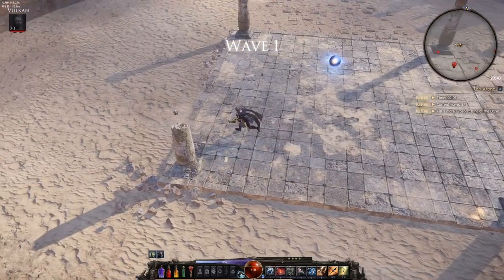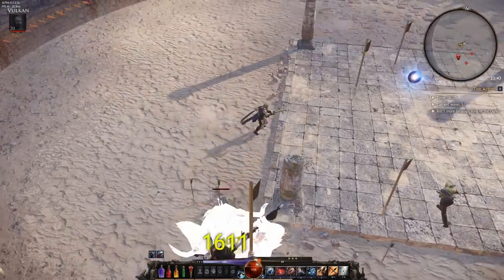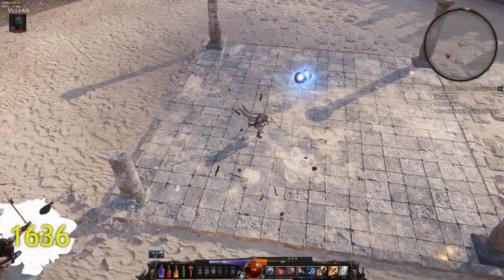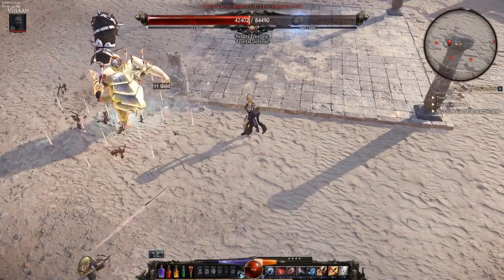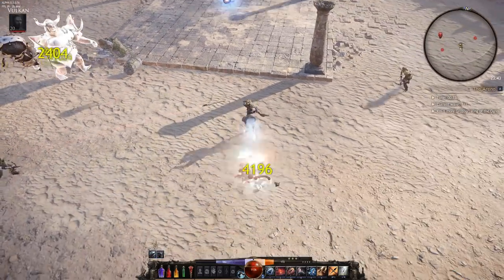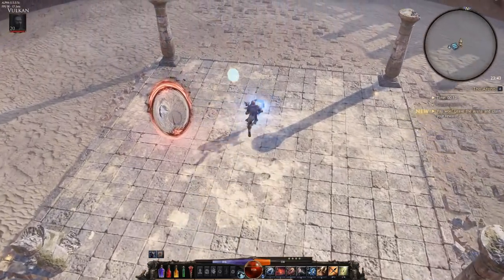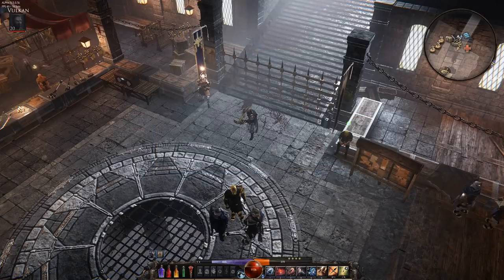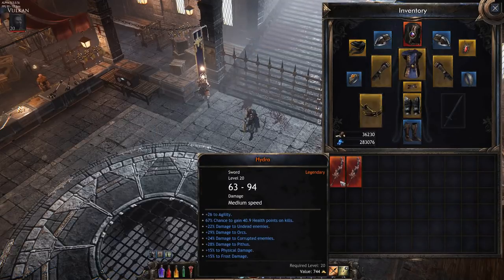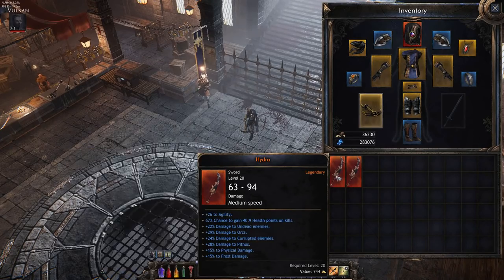This is the final boss of the arena — an ogre. First thing I did was drop a trap, kept a few extra charges, dropped an Arrow Rain, dropped another trap beneath him which froze him, hit him with another Arrow Rain, and he was dead. I put out an insane amount of damage in a really short period of time and got my Hydra to complete that pair.